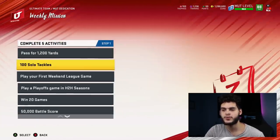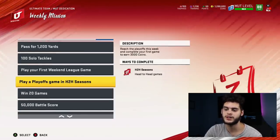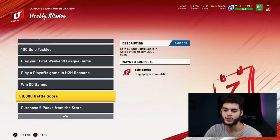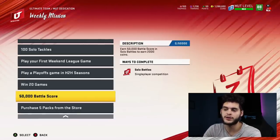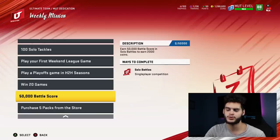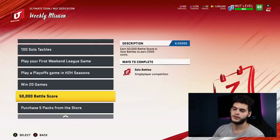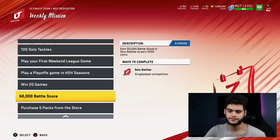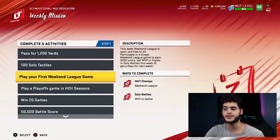Then the next ones I'd probably want to do are: pass for 1,200 yards, 100 solo tackles, play your first weekend league game, and either 50,000 battle score or win 20 games. The way I do this is the packs first. For battle score, you're required to play two solo battle games, which would take you no longer than like 35 minutes if you chew clock and win the game.